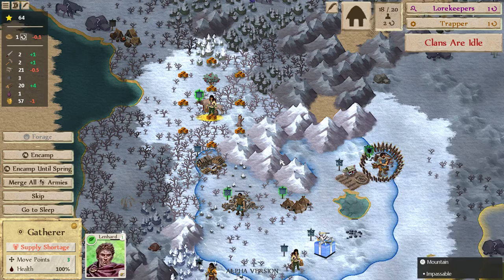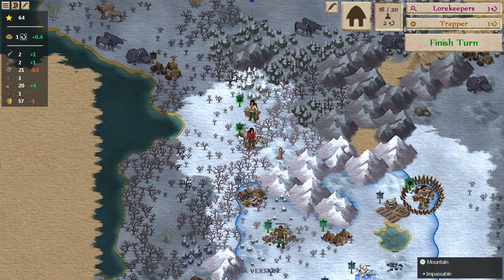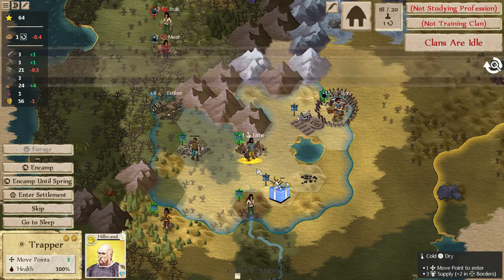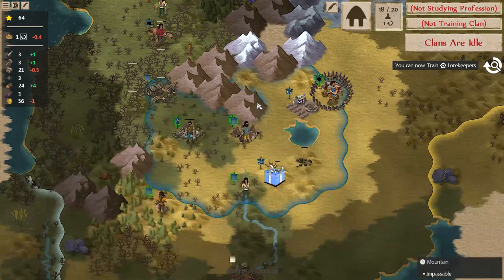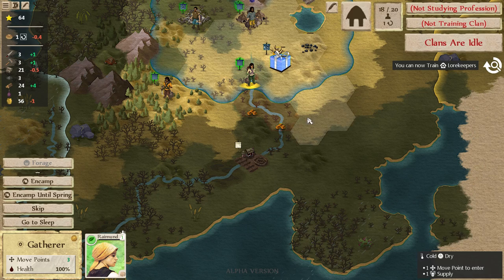Our gatherers finally reached the berries, so we can start collecting them safely. We can now train Lore Keepers — I like it! Our timing worked out just right. It's late February, and it just warmed up a little bit, just enough that they can keep working there. Our other gatherer we can send down this way — hopefully they don't run into any unexpected surprises.